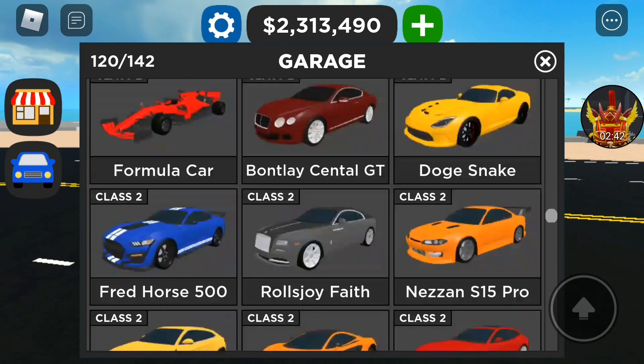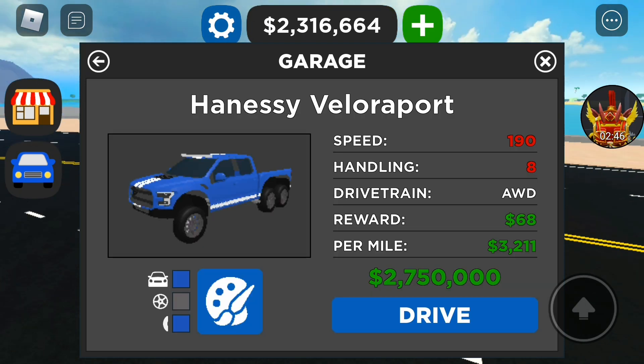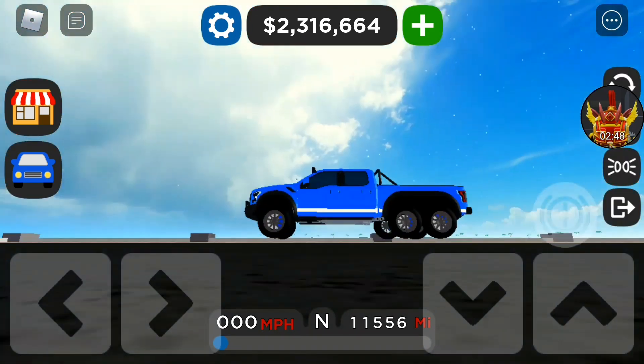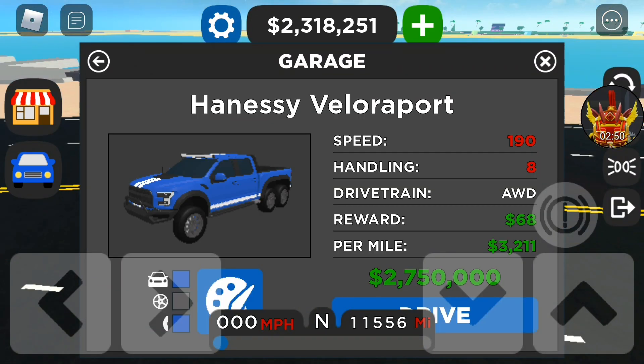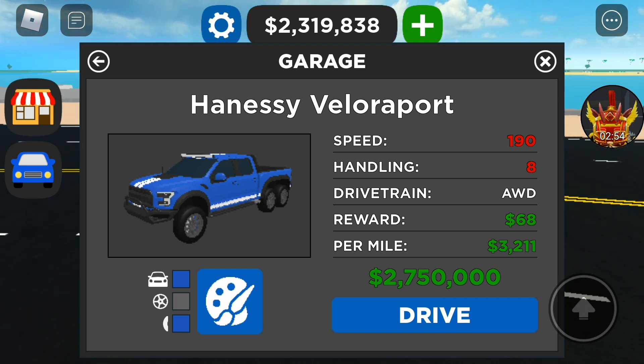Now onto the third and final vehicle added in the update, which is the second 6x6 added to the game — the Hennessy Velociraptor. It has a top speed of 190 miles an hour, a handling rating of 8, all-wheel drive, $68,000 at the dealership, and $3,211 per mile.